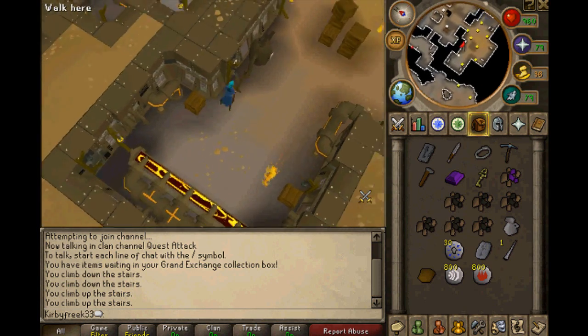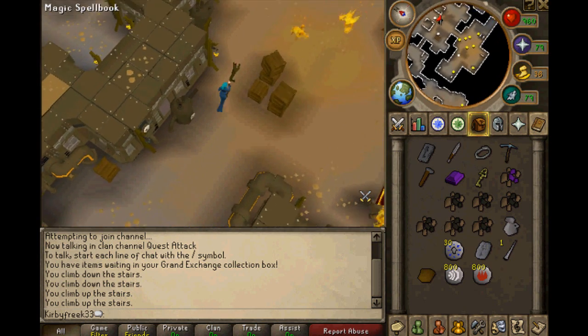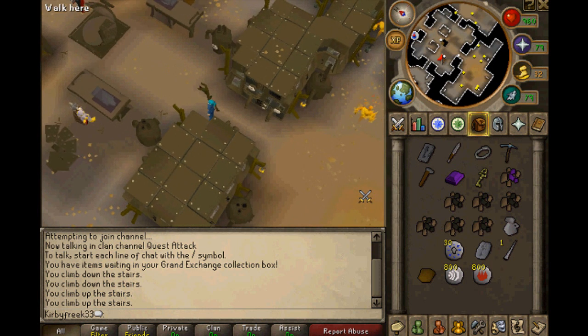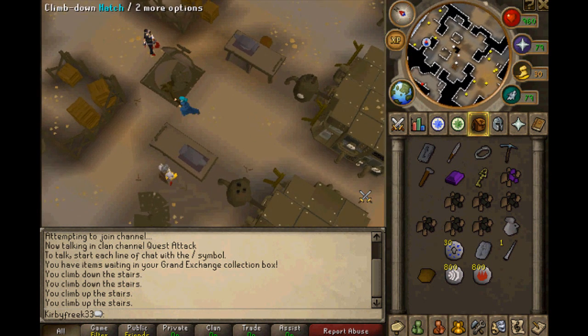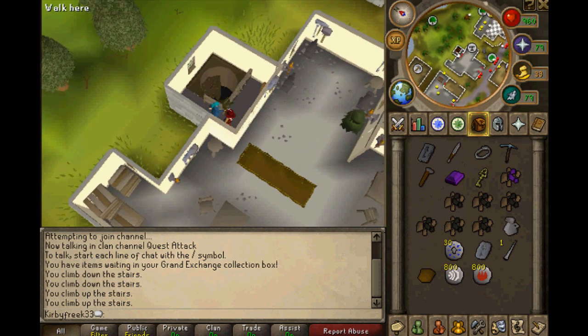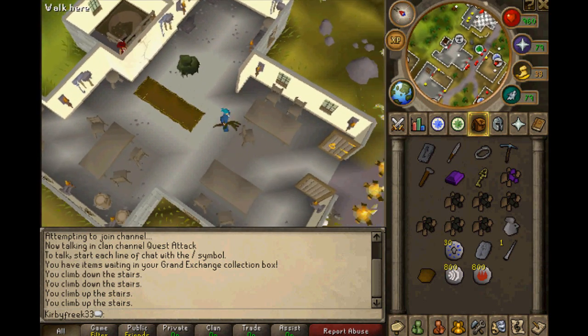Those are just lava troughs. I've checked all the areas around here. We will instead go up to the bank, get more law runes, so I can then cast as many teleports as I need to. Maybe I can figure out what the heck I have to do.